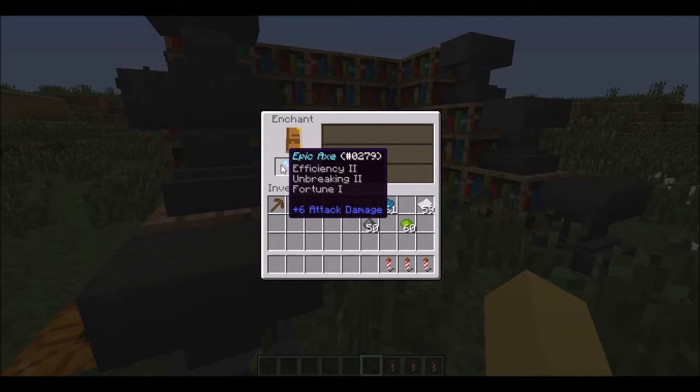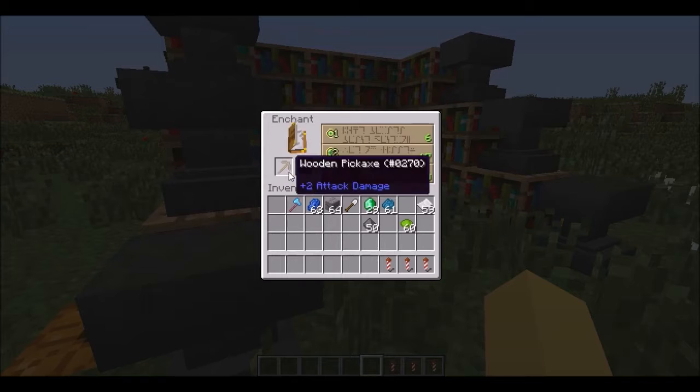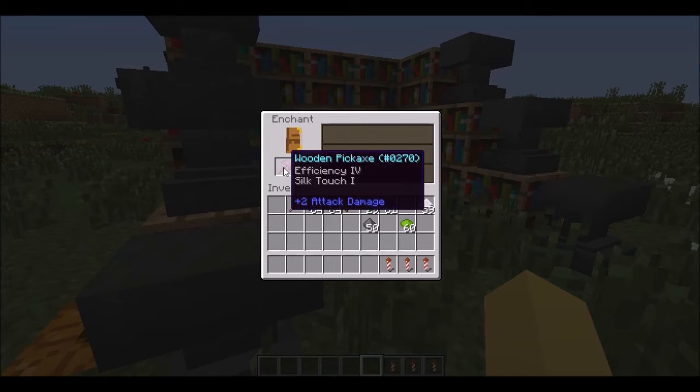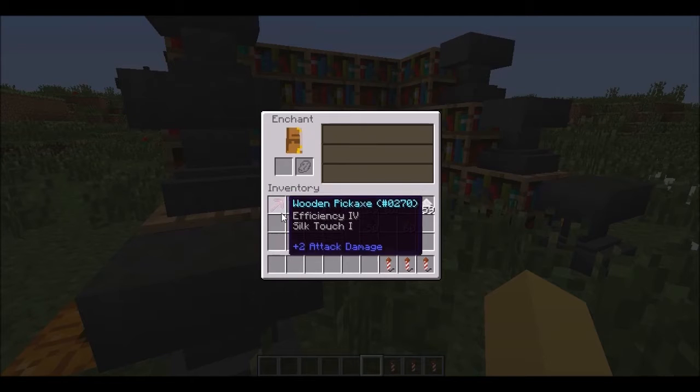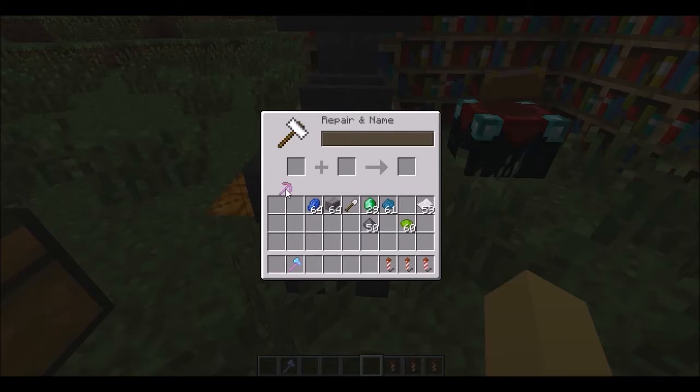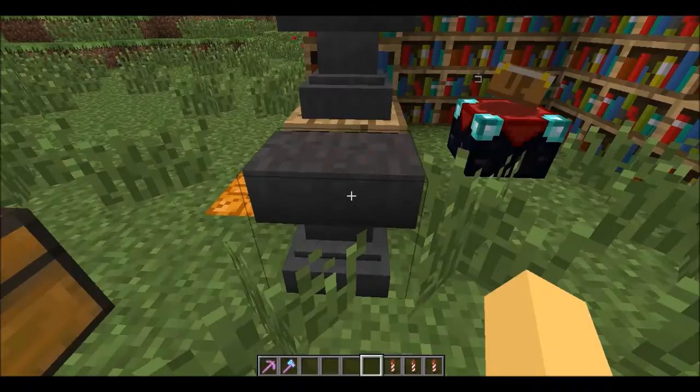I got a lot better stuff — Efficiency 2, Efficiency 2 Unbreaking 2. Apparently it's glitched and it won't take up the lapis. That's completely useless — fix it! That's a really awesome pickaxe. Now, if you want to rename it, it's still only one level. Before it would cost like level 30 just to do that, so that's a lot better. I always lost a lot of levels in survival renaming stuff. So let's name it 'OP Pickaxe,' why not? That is very OP Pickaxe.